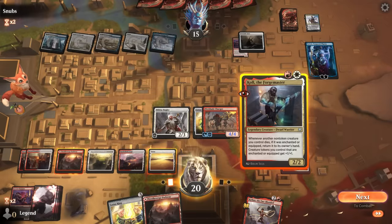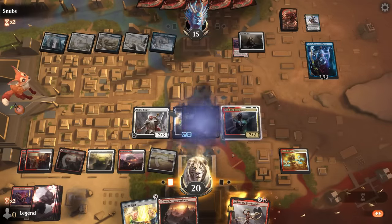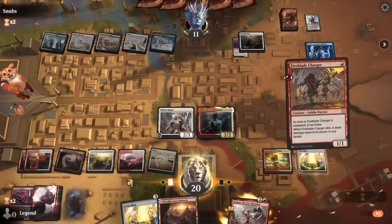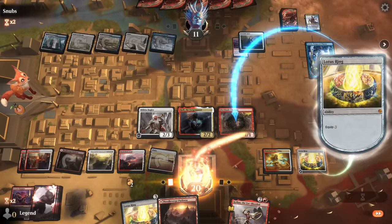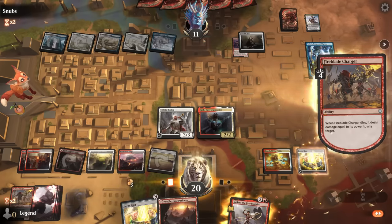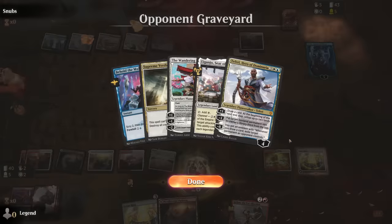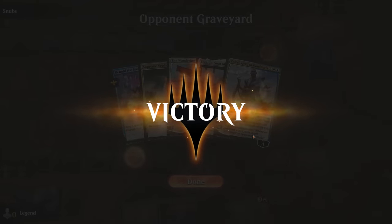Opponent plays Pilgrims — doesn't mess up our combo, so we should still have it next turn. We draw and it doesn't save them — we easily get there. We sink the Charger, only costing 2 mana to equip so it pays for itself. We've beaten blue-white control — may not have been the optimal version but they still cast some good interaction. On to the next one.